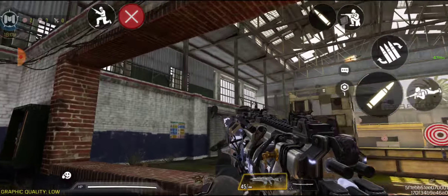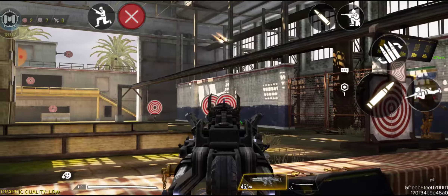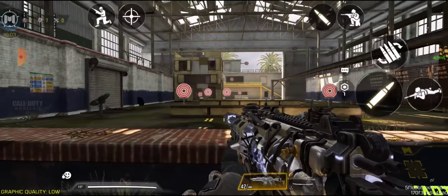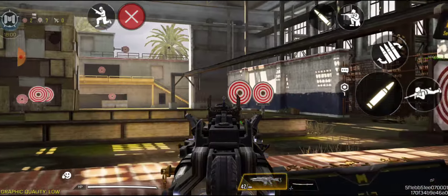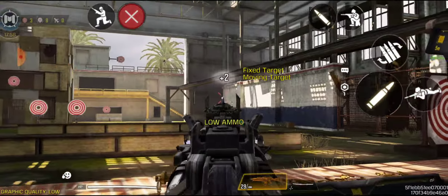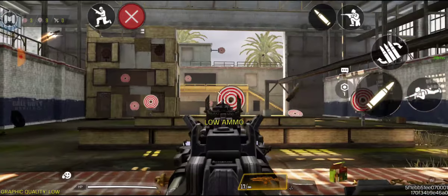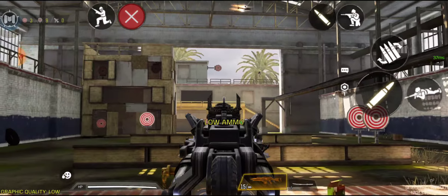So this is the coolest iron sight for the Holger — the legendary mythic Holger, whatever. And this is lit, man. So if you got this and you want to make the iron sight better, get one of those Completionist camos and it's going to really fix that gun.